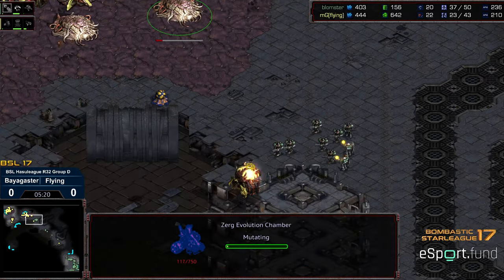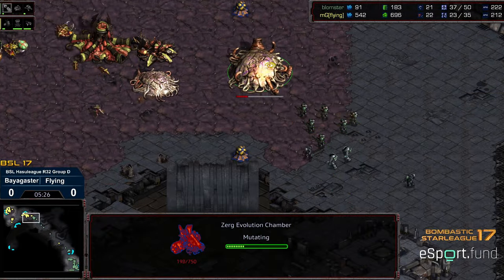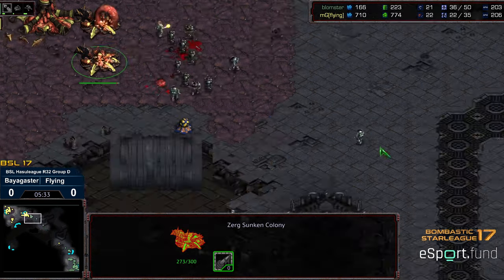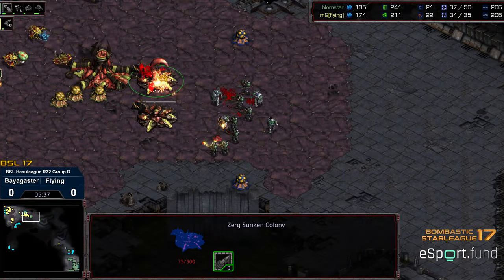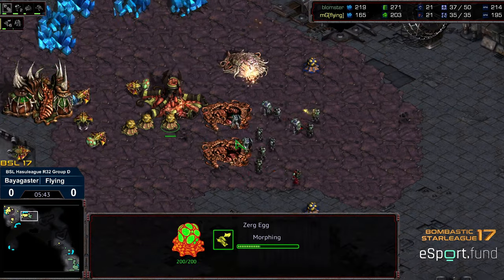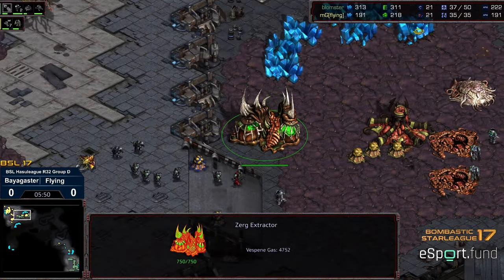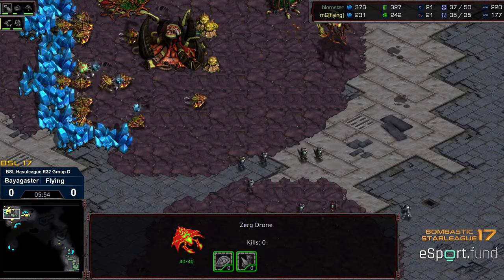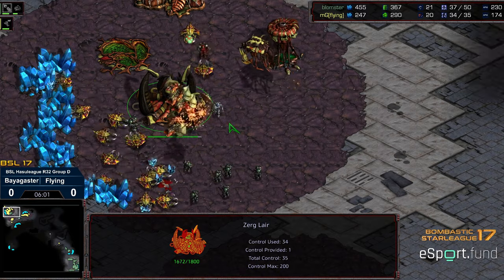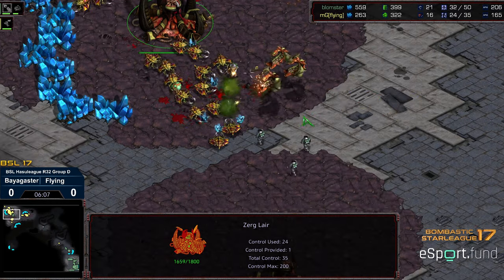Overlord on the corner as well. Evolution Chamber dropped to the front. That Overlord does get taken out — but that's not going to supply block Flying. That Evolution Chamber is occupying these units for a bit, and that was a worthy sacrifice to allow the double Sunken Colonies to finish. But I still don't know that this is going to be sufficient — 4 Medics here on the front. The Sunken Colonies are having trouble targeting, the Firebat moving the way up. No additional Zerglings to produce. The Mutalisks are on the way, but Bloomster is able to breach the natural expansion. Now pressing up towards the main, getting a few additional drones.